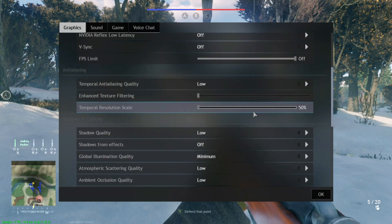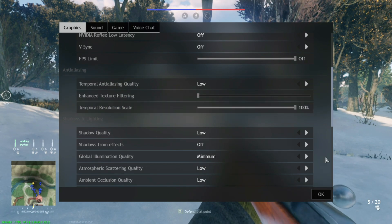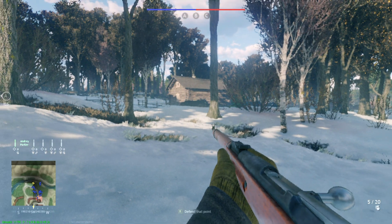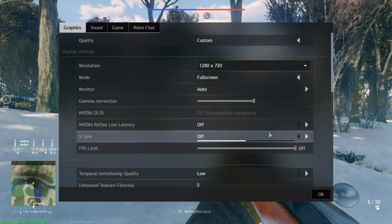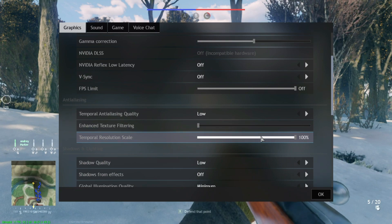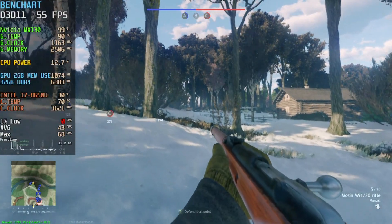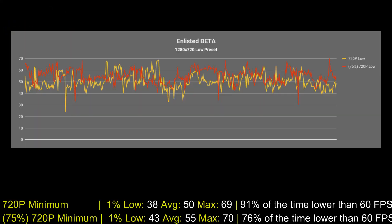I'm running the game at 720p using the minimum settings and it seems that there are some things broken with these graphical settings. Despite wanting to use the maximum resolution scaling which is 100%, the game doesn't seem to apply it — it appears to always force 50% despite the settings showing 100%, and visually it is clearly noticeable.